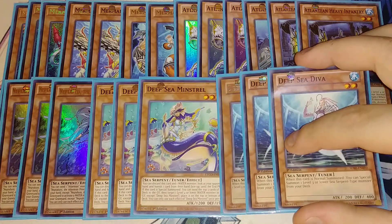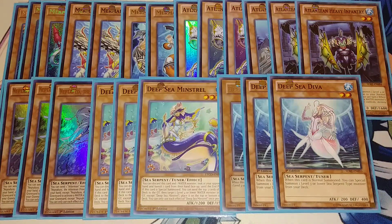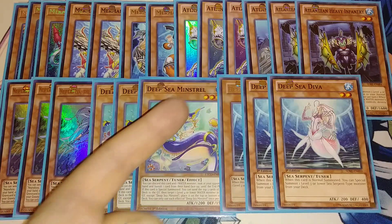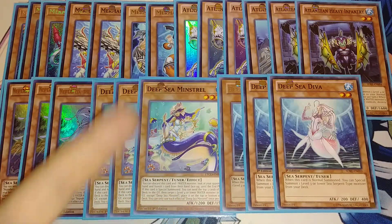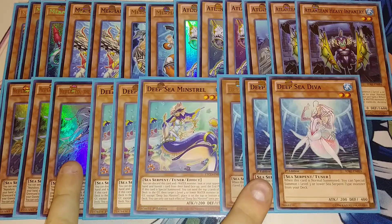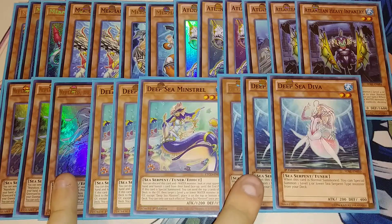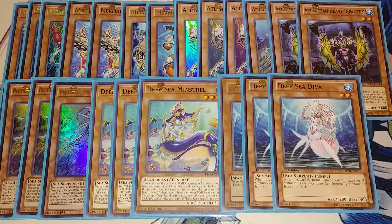We then play three copies of Deep Sea Diva. Deep Sea Diva is really good because when she's normal summoned, you get to special summon a level three or lower Sea Serpent monster from your deck — always Neptibus. You normal summon Diva, summon Neptibus, Neptibus sends Dragoons, Dragoons searches, then you link these two together to summon Needlefiber, Needlefiber special summons a tuner, and then you link summon Auroradon and go off and go crazy with this deck.